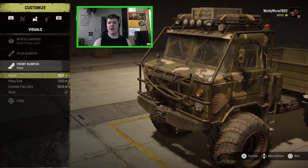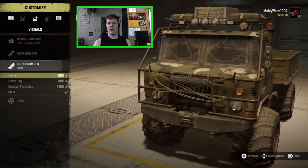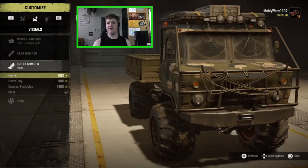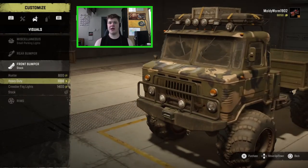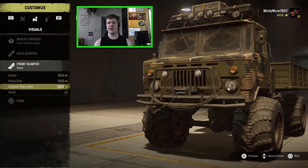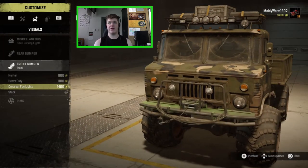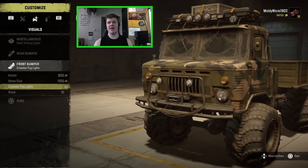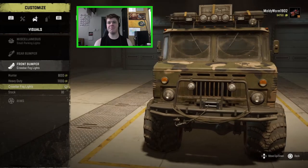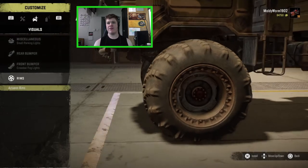On the front bumper there are a few options: the hunter with roll bars and the winch hooked along the front, which looks really cool; the heavy duty option; the crossbar with fog lights, which I really like; and the stock bumper. I'm going for the crossbar with fog lights — I have some sort of obsession with fog lights, the more lights the better. I really like these rims too, they look great.